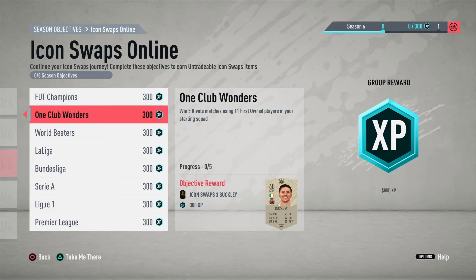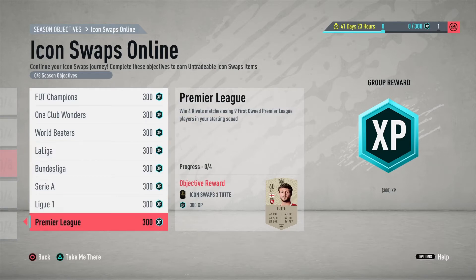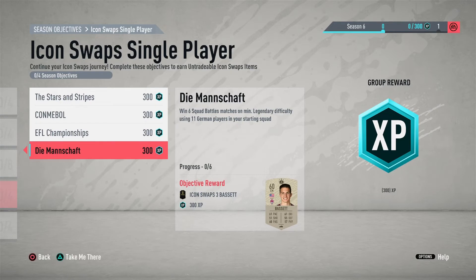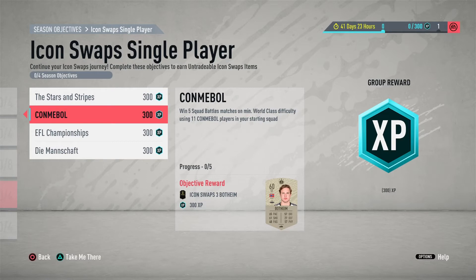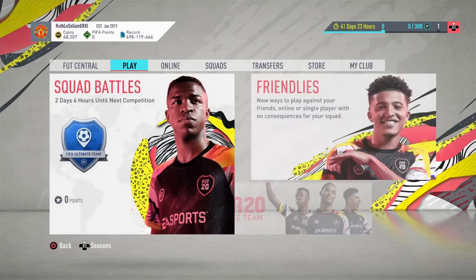The objectives include Fut Champions wins, One Club Wonder — similar to previous ones — and World Beta which is about winning with players from different leagues. Then there are the First Owner objectives. For the single player ones you have four available for Stars and Stripes — United States players. Squad Battles on World Class and one Legendary using 11 German players. That won't be too hard but it won't be easy either — Icon Swaps aren't supposed to be easy. There's also an EFL 11 players objective and Conmebol-related ones.